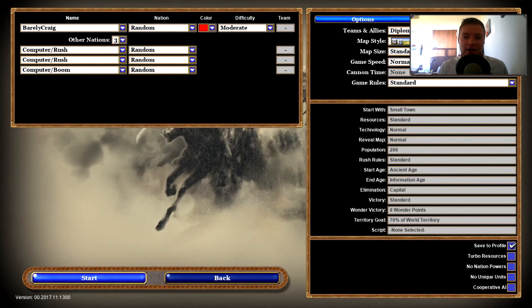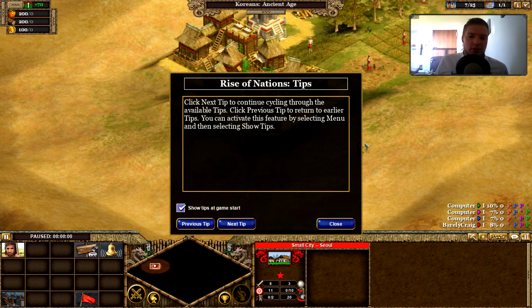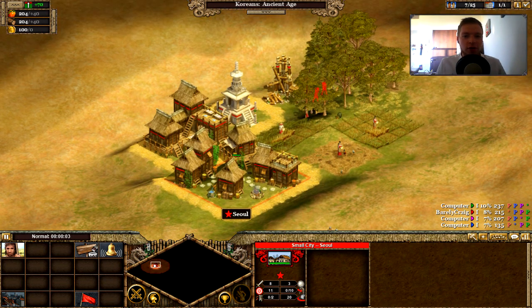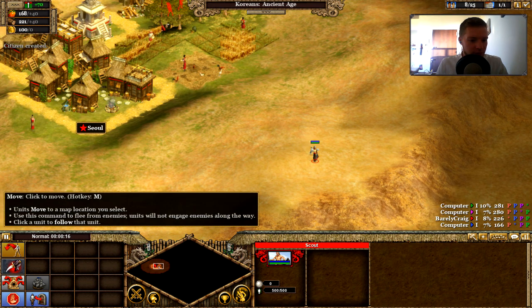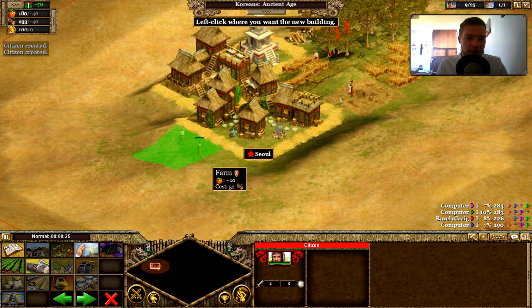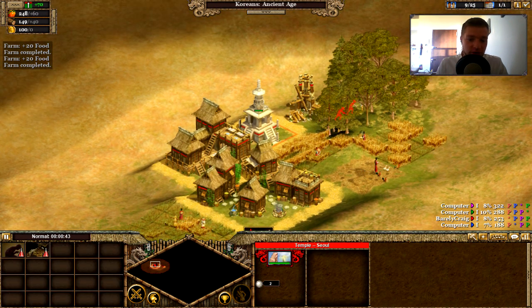Let's play a diplomacy game so we can make alliances. I don't know any build orders yet. We have the Koreans — we're in Seoul! We're in the ancient age. There's a scout — what do scouts do? Click to move. We start building farms — you can have five farms per city. I build a farm nearby, then a library to increase the population limit. There's also a temple for city influence.